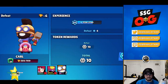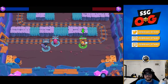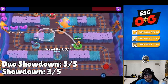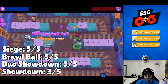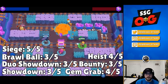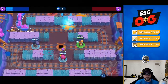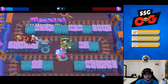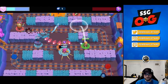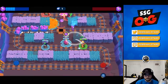Next at number four we have Barley. For modes: solo 3/5, duo 3/5, brawl ball 3/5, siege 5/5, gem grab 4/5, bounty 3/5, and heist 4/5. His stats don't sound as impressive as Carl's because Barley is really map and comp dependent, but a lot of current maps have lots of walls which favor comps with Barley or other throwers.